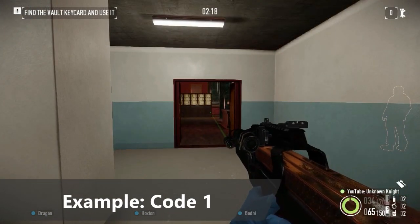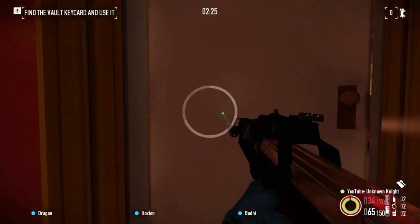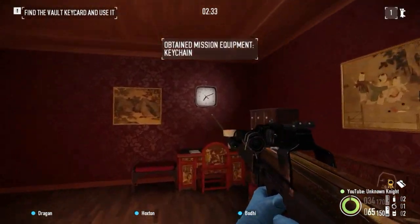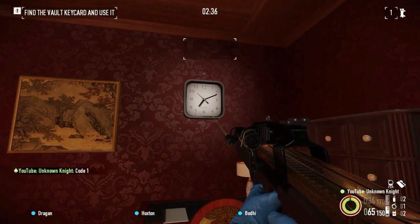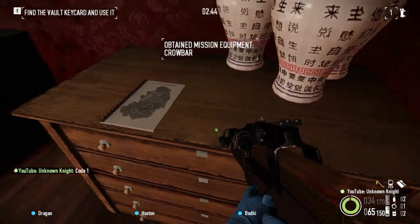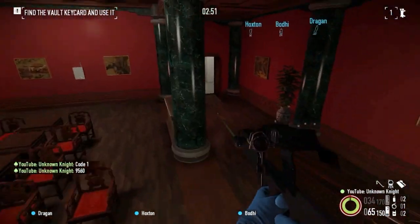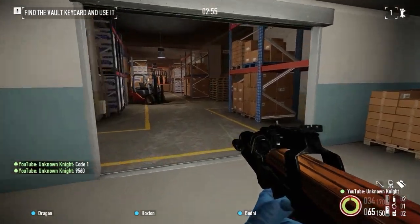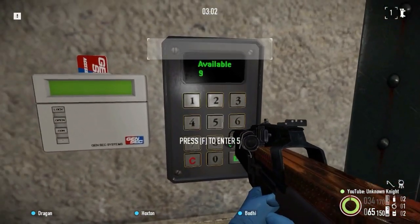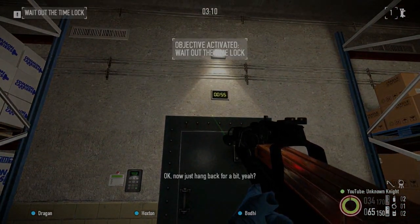On the ground! Great! Use those civvies to your advantage. I'm pretty sure there was some code-like writing on a whiteboard you went by. Go back and see if it's useful. Okay, now just hang back for a bit.